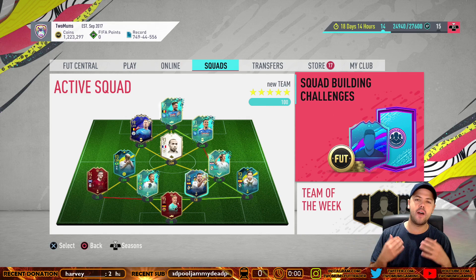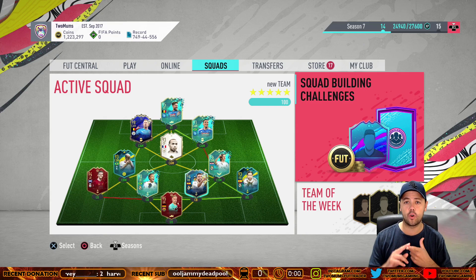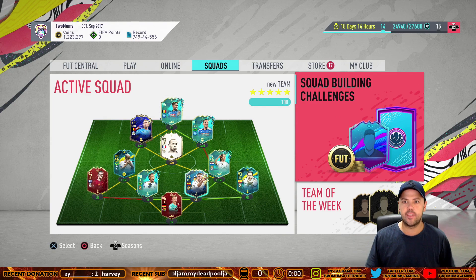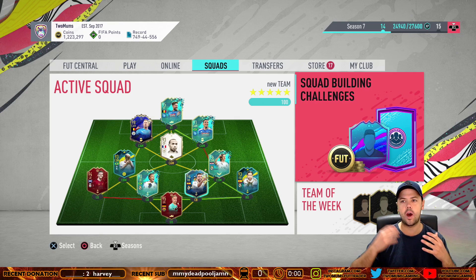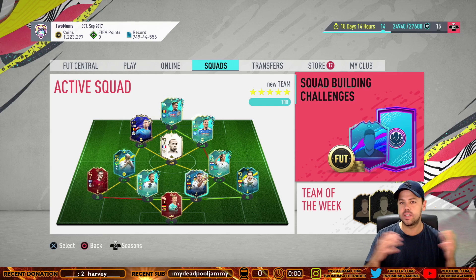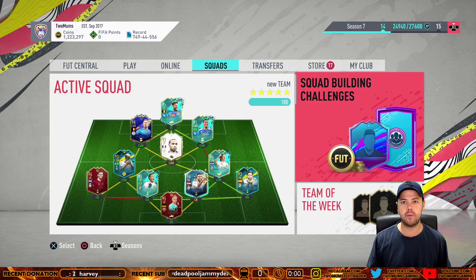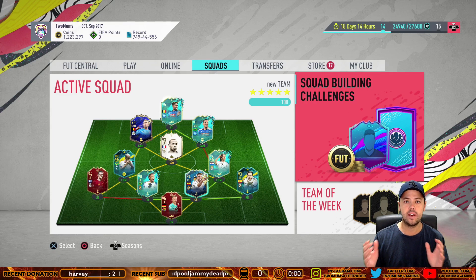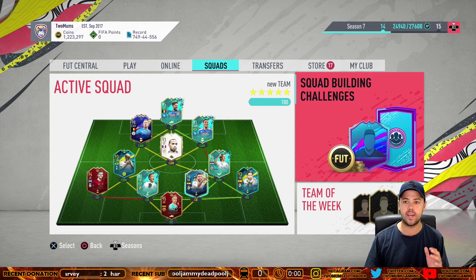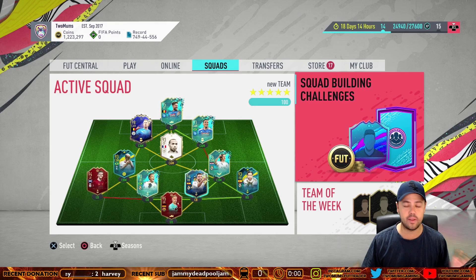So the method we're going to be looking at is the 5k pack method. With everything being so expensive right now — non-rare gold, rare golds, 83s, 84s, everything — a lot of people are trying out opening 5k gold packs and seeing if they can make profit. We're going to open 10 5k packs, sell whatever we can, and see how much profit we make or if we take a loss.